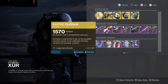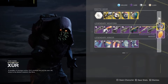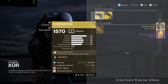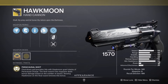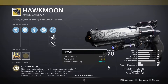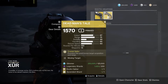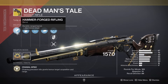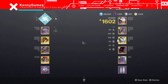Speaking of armor, let's grab an exotic engram and see what I get. Hollow Fire Heart, okay. Hawkmoon with Quick Draw - interesting. Smooth Grip, Hollow Extended, and then Dead Man's Tale with Moving Target, Short Action Stock, Light Mag, and Hammer Forged - okay, interesting.